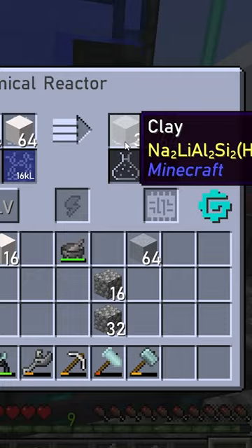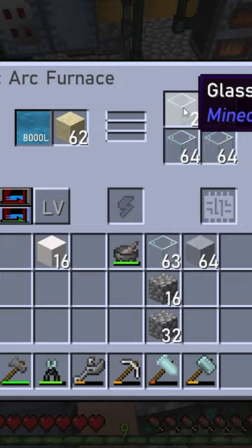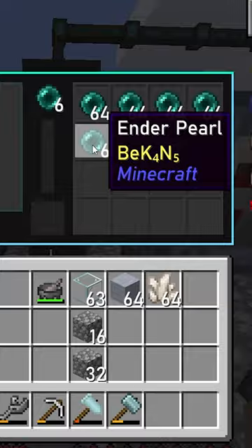Second, stone is crushed and crushed for sand. The sand is smelted into glass, which is then converted into scrumptious quartz. The next ingredient was the ender pearl,